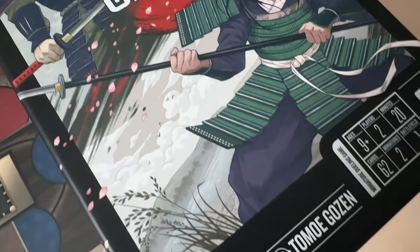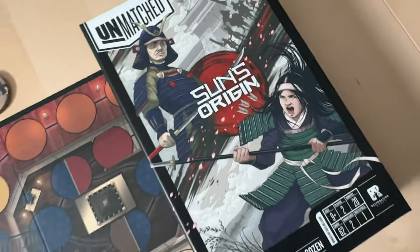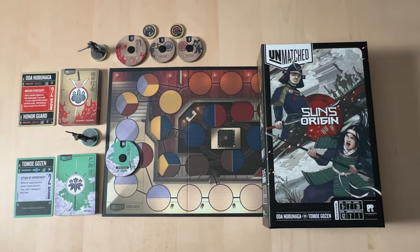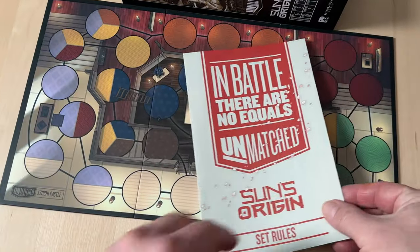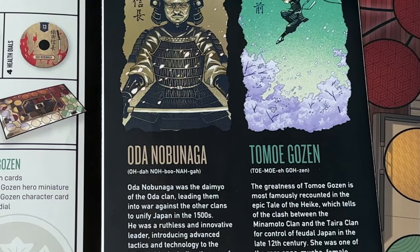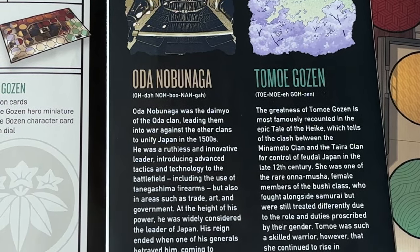Today we're talking about Sun's Origin, which we received earlier in the year. This is a two-player set. First, we're going to talk about Tomoe Gozen — an epic female warrior from 12th century feudal Japan, known for her amazing archery and combat skills. The other character takes us about 200 years further ahead: his name is Oda Nobunaga, who has his Honor Guard by his side.